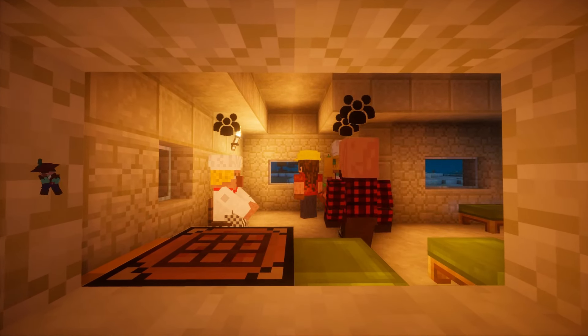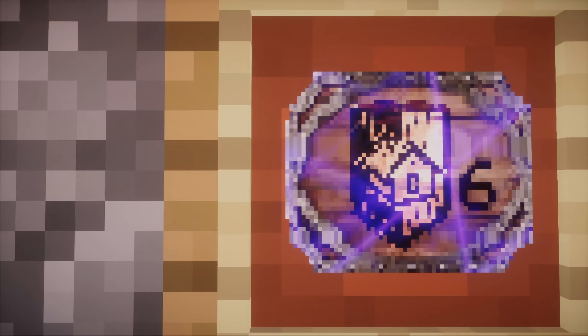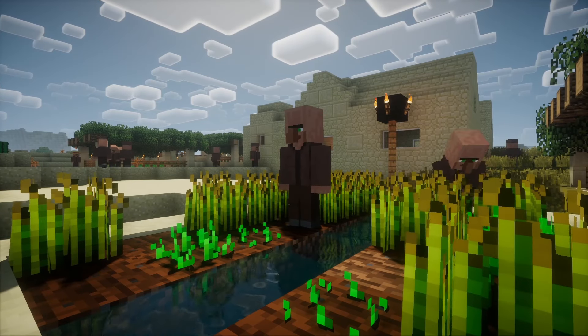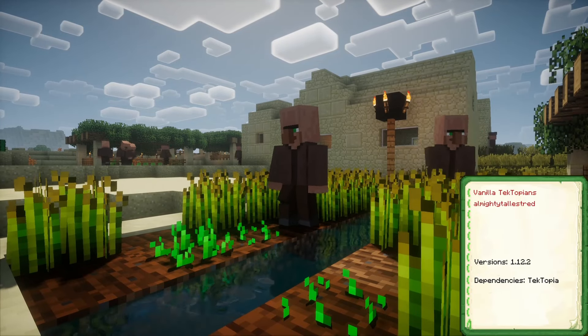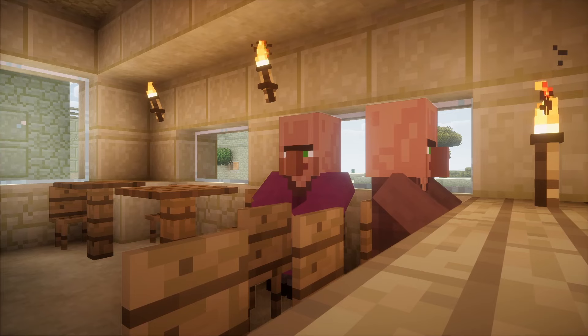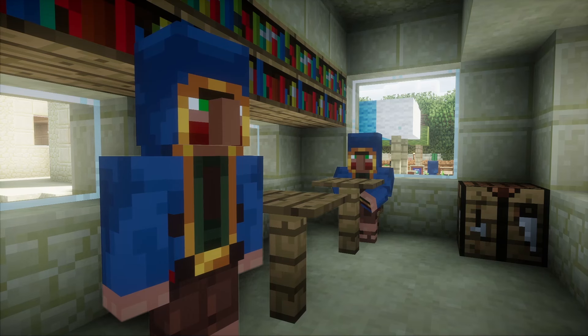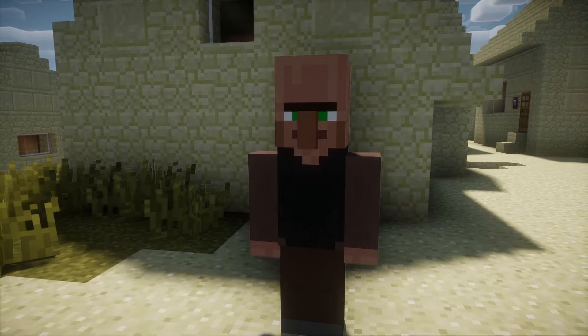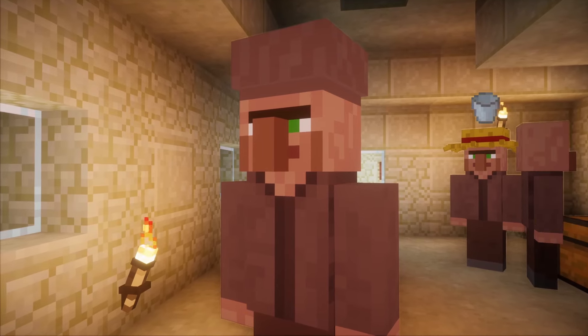As an optional adjustment to TekTopia, a range of resource pack add-ons can be used to alter the mod's looks. One such resource pack, Vanilla TekTopians, aims to integrate the vanilla villager style into TekTopia's villagers. It takes the standard villager robes from vanilla and scatters them across each TekTopia villager accordingly, factoring in their profession to achieve the closest vanilla adaptations.